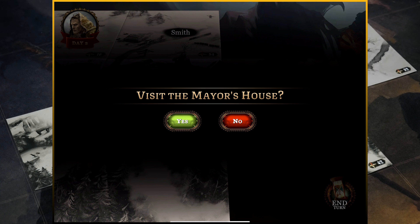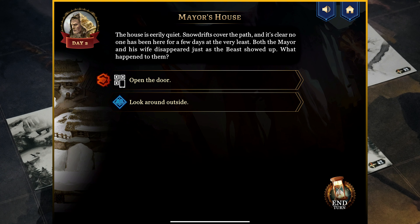The Mayor's House sounds like the most interesting one to check out. Let's visit it. The house is eerily quiet, snow drifts cover the path, and it's clear no one has been here for a few days at the very least. Both the mayor and his wife disappeared just as the beast showed up. We have two options: we can try to open the door — using either a power test or an item — or we can look around outside and see if we find anything interesting. I'm kind of leaning towards looking around outside.